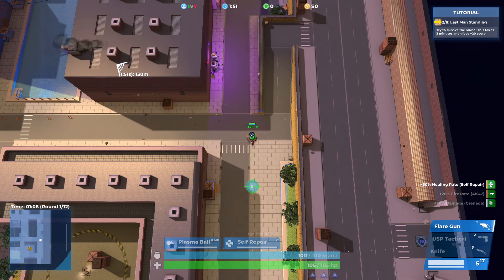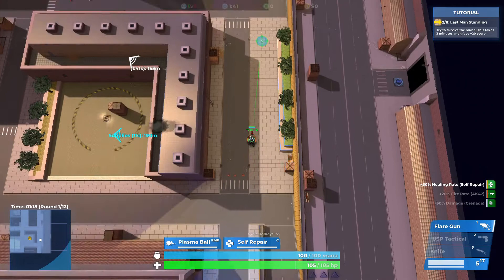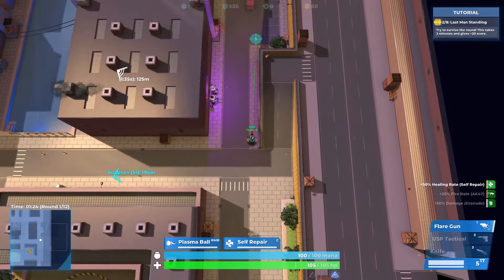In Geneshift, I chose a place with bricks on the floor and started dashing. The character landed on the ninth brick, and the dash takes 0.16 seconds, while walking to that location takes 0.5 seconds.